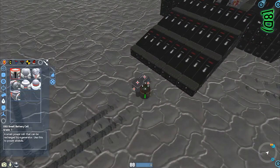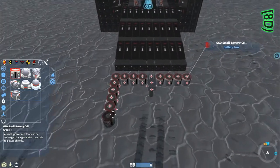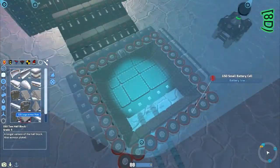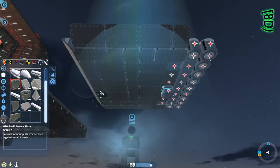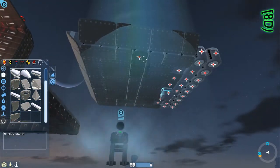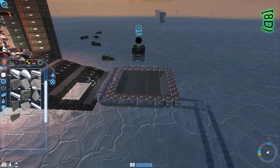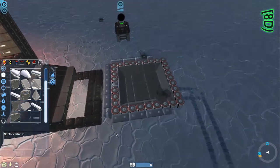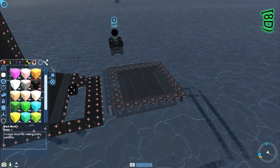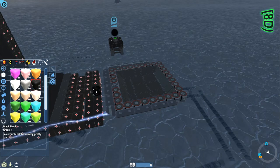Hello everybody, ReaperX1 here again, back hard at work on my little new Tekka community build project. This stage of the game is the arrival gate to the space station or launching station to New Tekka. I've got this set up in a creative save and I'm calling it 'New Tekka or Bust,' which goes along with the space shuttle I originally wanted to use.